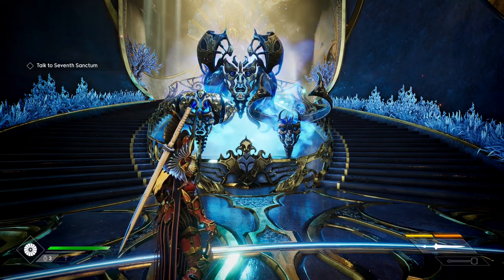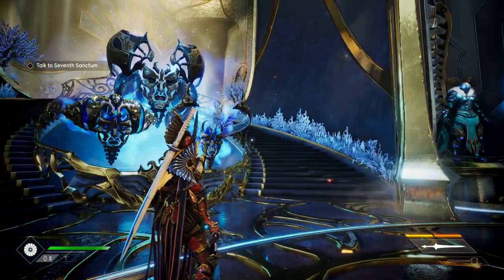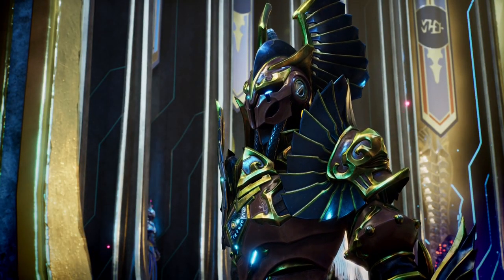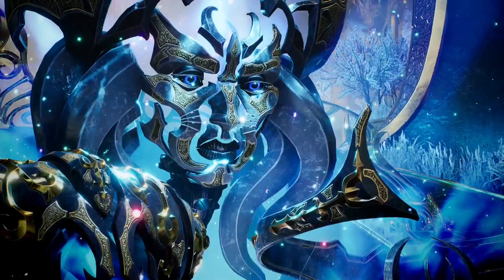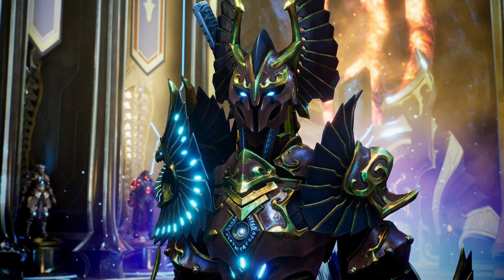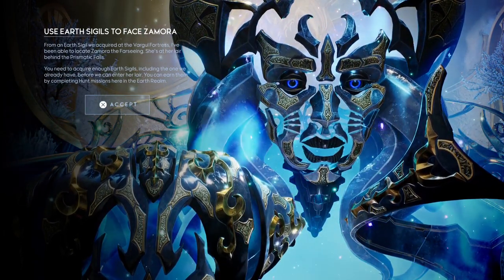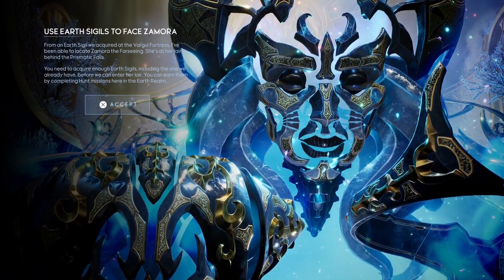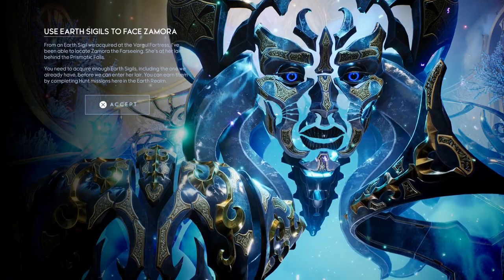What is going on everybody, welcome back — we're playing Godfall, part three. We're in the same spot, don't worry, you guys didn't miss anything. We're going to keep this story flowing. The NPC dialogue explains we're at war, only have time for those we find useful, and they've located Zamora the Far Seeing at her lair behind the prismatic falls. We need to acquire enough earth sigils, including one already obtained, by completing hunt missions here in the earth realm.